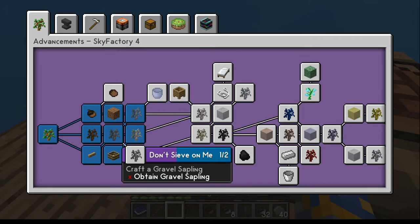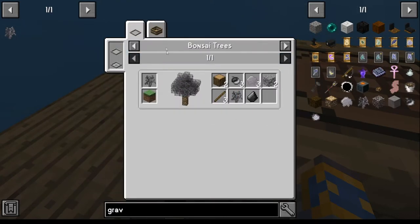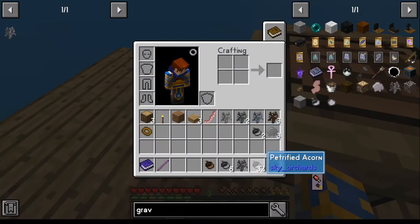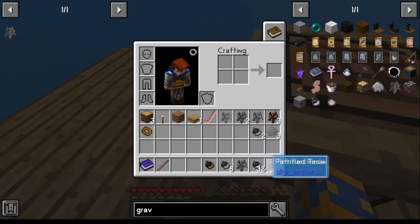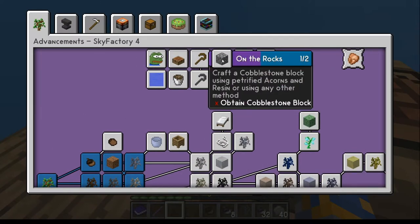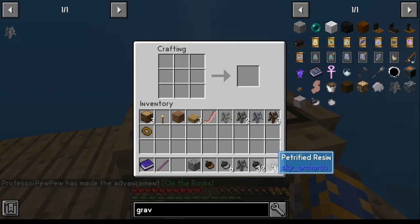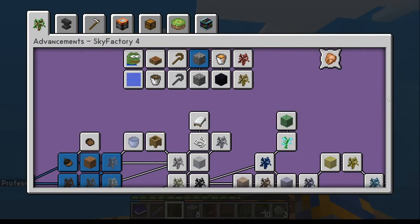To make the gravel sapling, you're going to need some gravel acorns, which come from the crushing tub with petrified acorns. Since you're going to need petrified acorns anyway, I recommend getting 40 of each. You need eight for the actual gravel sapling, and then go ahead and get 32 to 40 of these — that'll make your blocks for the cobblestone. Once you do the cobblestone, you'll notice there's an achievement that says 'obtain cobblestone.' If you go ahead and do the cobblestone, you can get that out of the way. Make all eight, and you'll notice that gets us the 'On the Rocks' achievement.